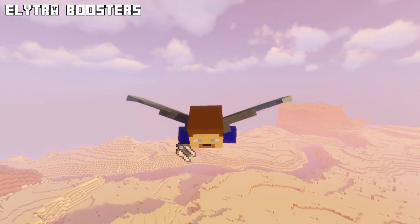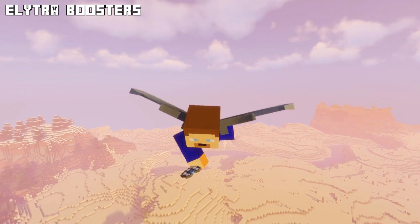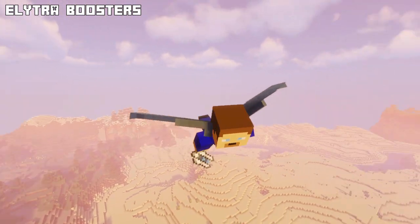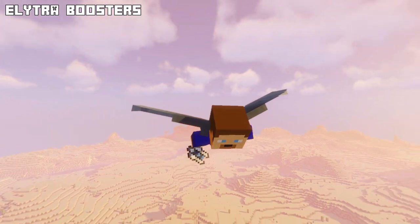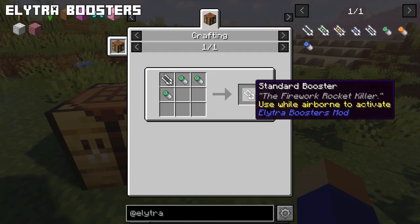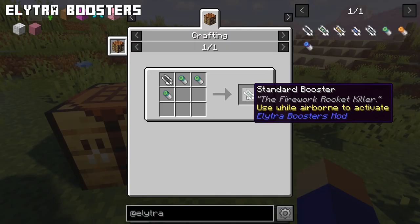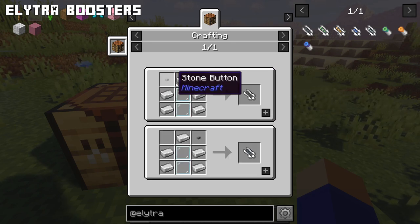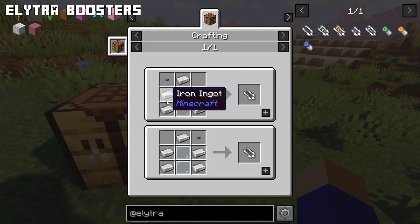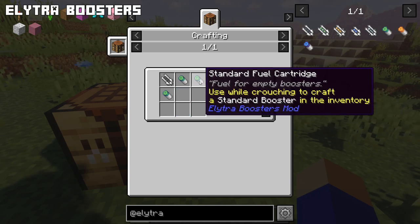With Elytra Boosters you can craft boosters to fly with your elytra. These boosters can replace fire rockets so you no longer have to worry about bringing many stacks of rockets on your journey. There are three types of boosters. The standard booster can be made using an empty booster that requires five iron ingots, two glass panes and a stone button, plus three standard fuel cartridges.